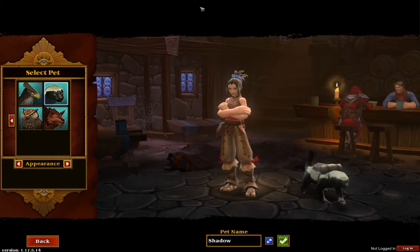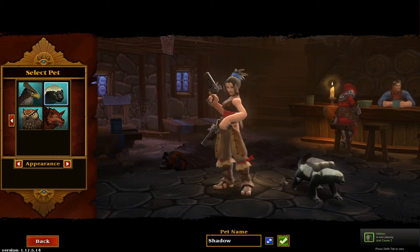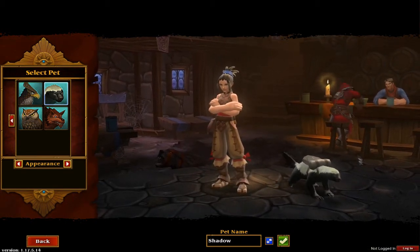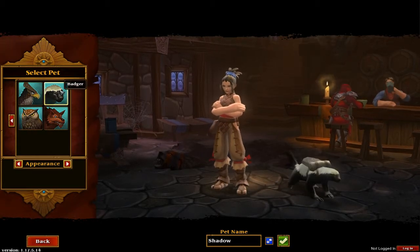Hello everyone, this is Product Shard and today we're having a quick look at one of the new pets in Torchlight 2. The patch came out on the 15th — if you haven't downloaded it yet, it brings you these two new pets: the owl and the badger.